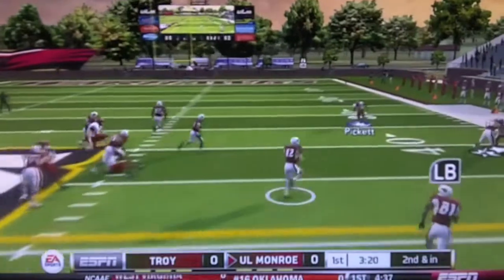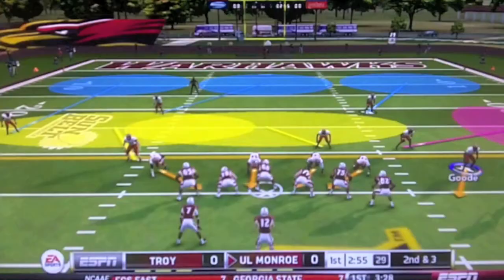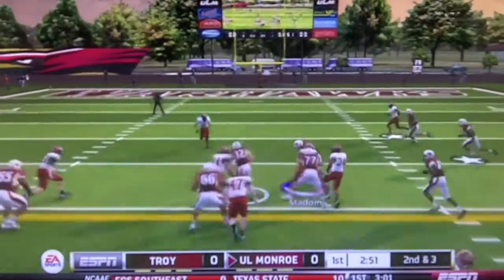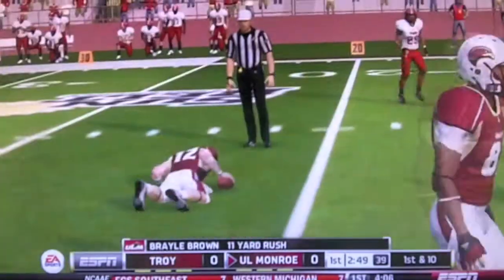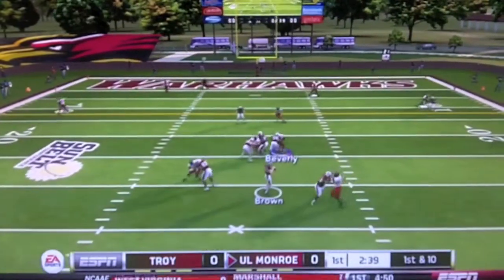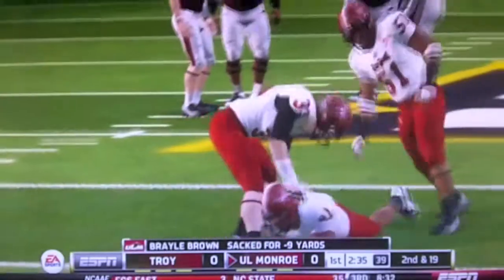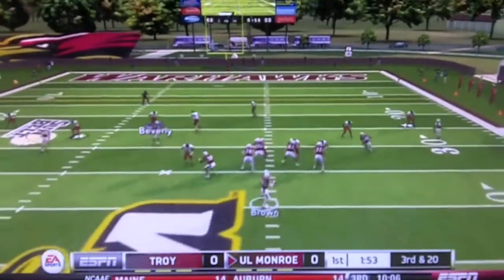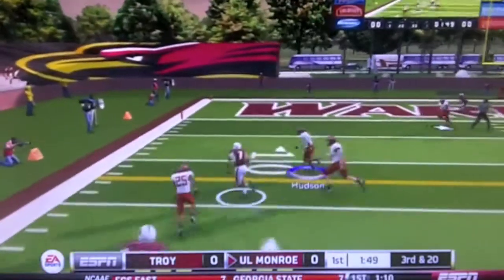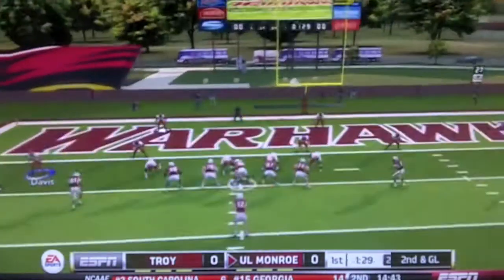I played the read option pretty well but I just whiffed on the tackle. The computer was just running the read option all the time with that Brown quarterback. But here I'm able to get some pressure on him and sack him, so that leads to this third and twenty where he throws a beautiful pass and gets 24 yards.